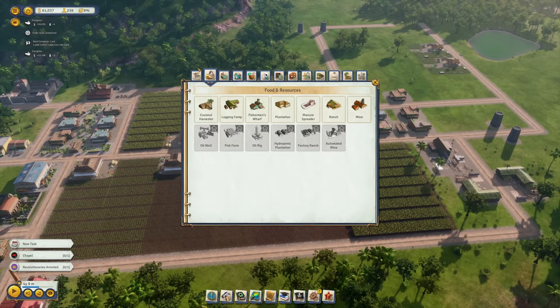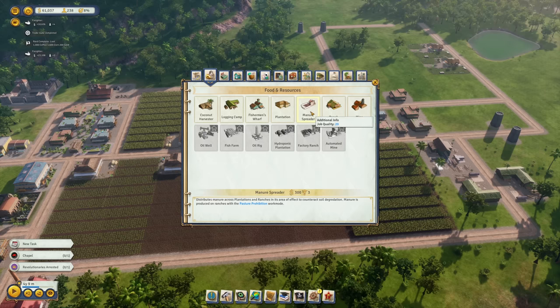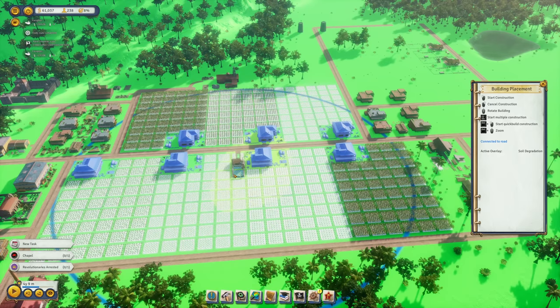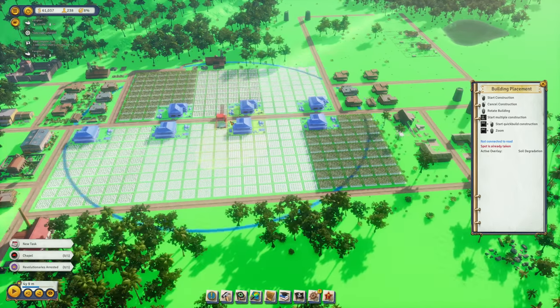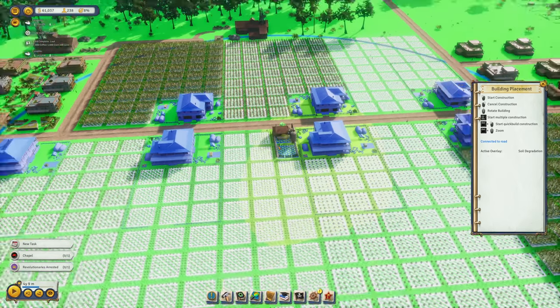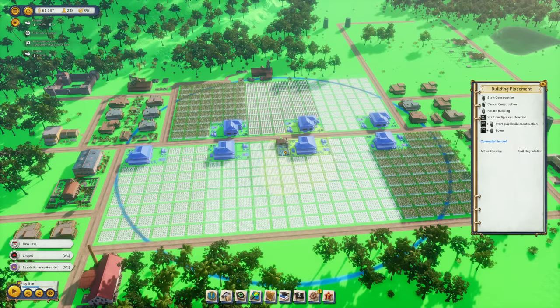With that manure, we can build a manure spreader, which distributes manure across plantations and significantly increases their efficiency. If I place it here, we affect all plantations. We remove two fields from one plantation but that's negligible in the grand scheme of things. Let's get this one going.